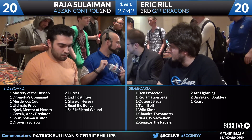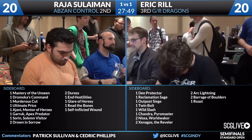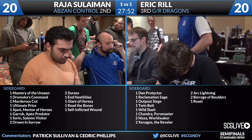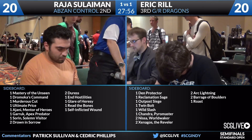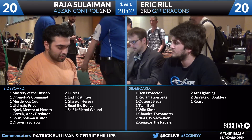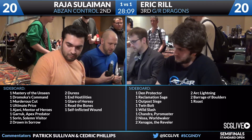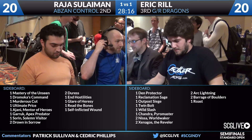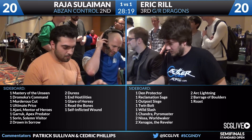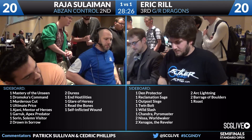We'll take a look at the sideboards one more time here and see if anything's going to change on the play or the draw. Reel is going to be on the play here. Not really. What's crazy is we keep talking like Raja's the control deck — you want these planeswalkers, you want to be going long, you want that Den Protector. But that's not how these two games have played out. Raja was damage racing in game one, and in game two just pumped up a Tassigur outside the range of removal and killed Eric before Eric could deploy all the cards in his hand.